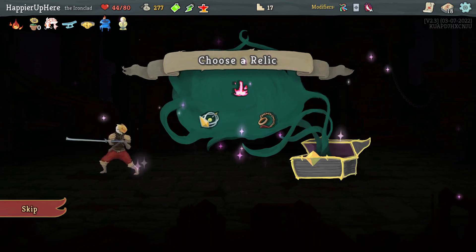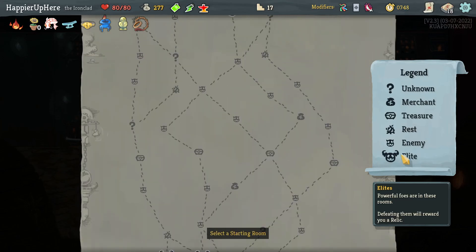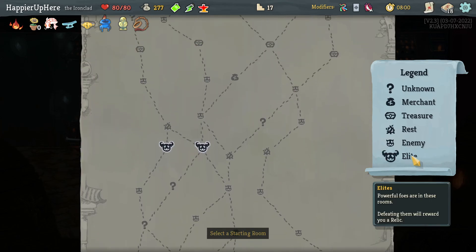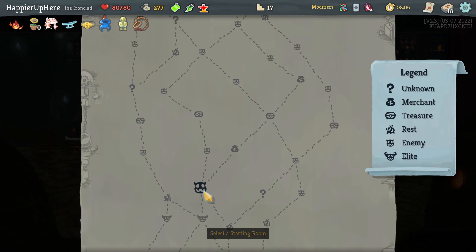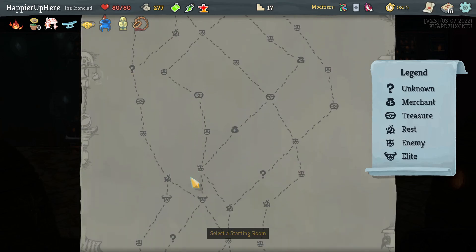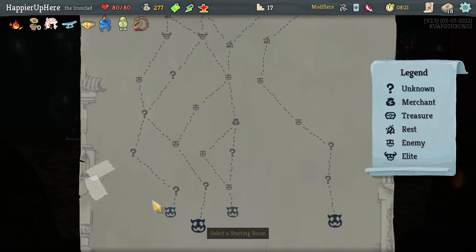I'll go with the Slaver Scholar — doing boss and elite combats gets extra energy. The Astrolabe might give me duplicates, so let's play it safe and take this relic. It gives me energy on the fights I care about. Looking at the map: two elite paths. Starting on the left I get three question mark rooms, on the right I get four. The best path is start on the left, go right, then left again — six question mark rooms and two elites.